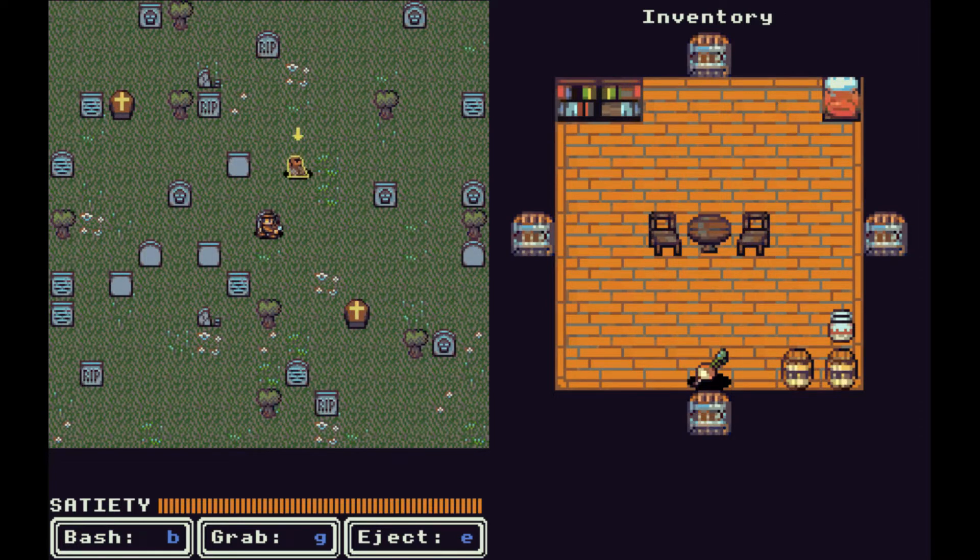This is a very simple but very cool game. There are kind of two maps at once: on the left is the world map, and on the right is our world — labeled as our inventory — a charming little house. We have a satiety meter and three actions: bash, grab, and eject. I haven't played this game much but it seemed fun enough for a quick highlight, and there's probably a lot of depth I haven't even discovered.